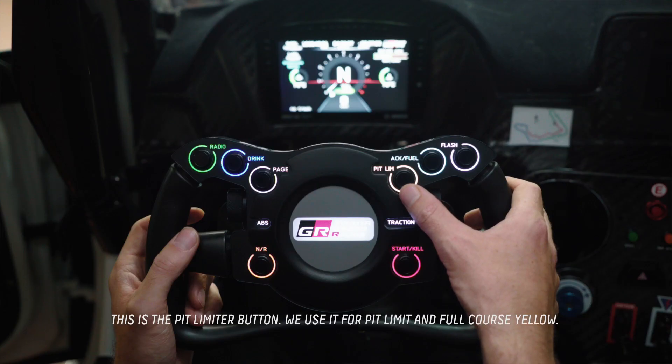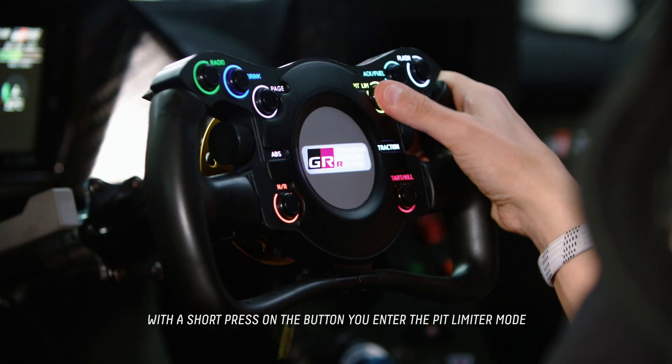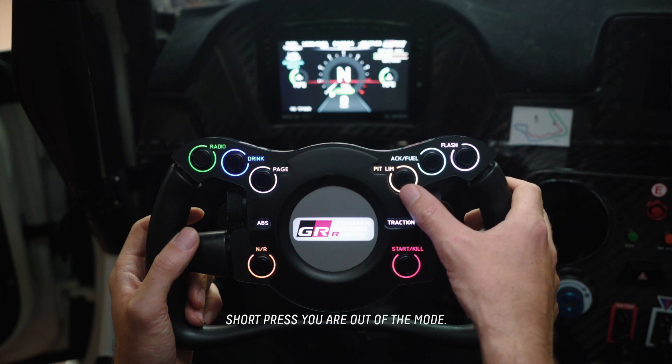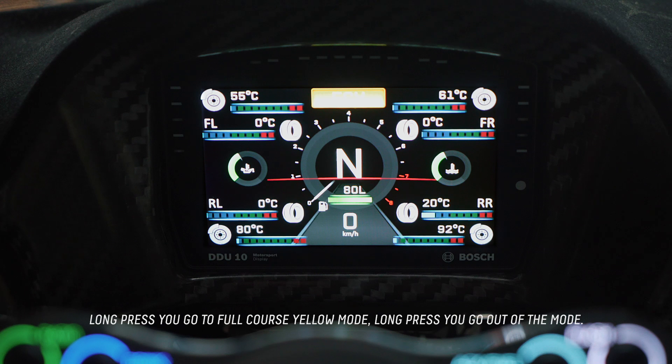This is the pit limiter button. You use it for pit limit and focus yellow. A short press on the pit limiter button puts you in pit limiter mode; short press again and you are out of the mode. Long press and you go to focus yellow mode; long press again and you go out of focus yellow mode.